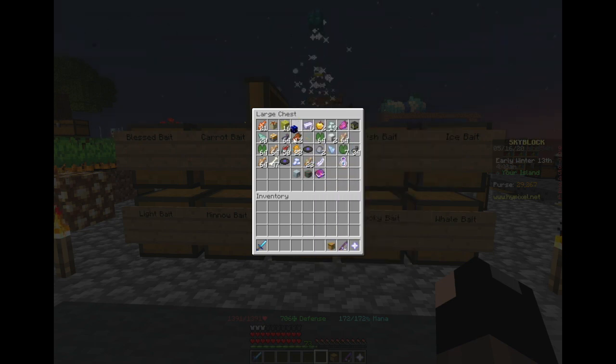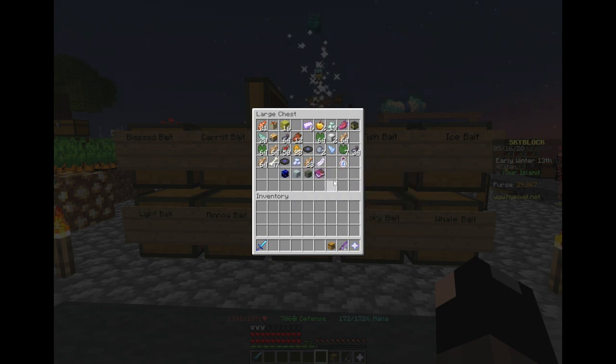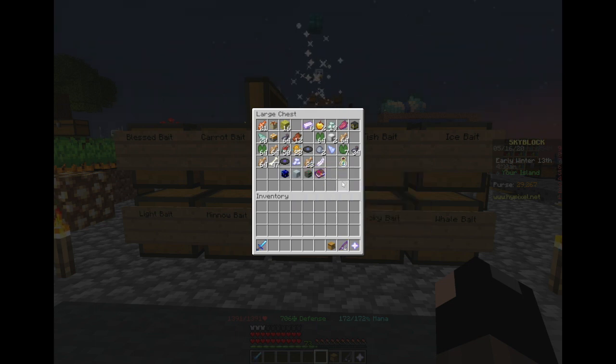As you can see, this is quite a nice haul from the dark bait. Besides the pets, we got a spiked hook 6, a water hydra head, and a fish affinity talisman.